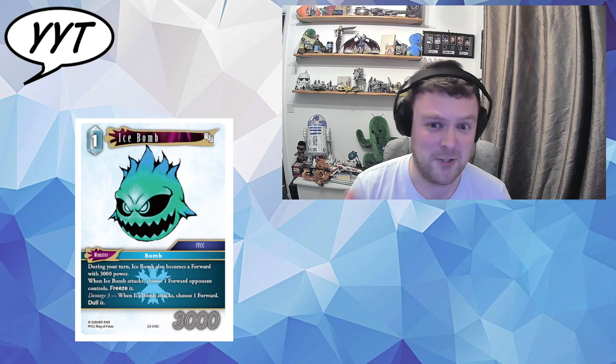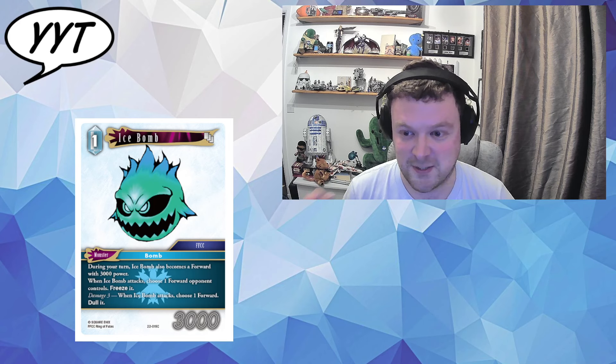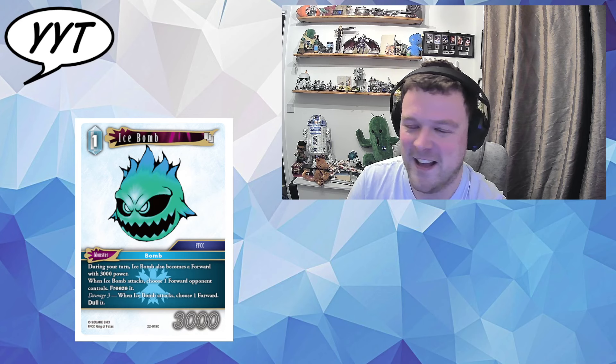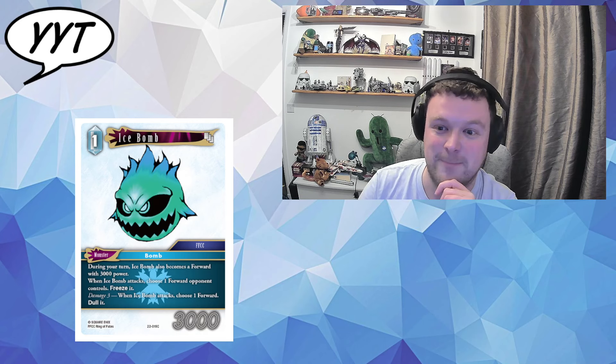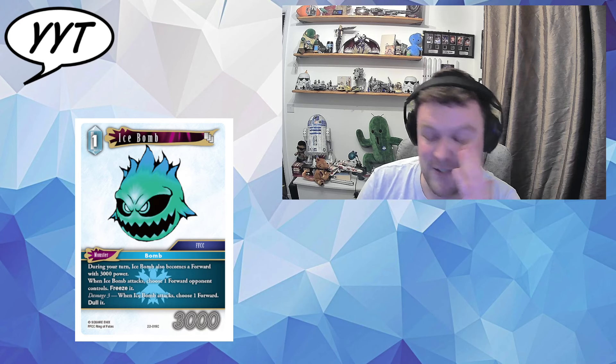We're going to try and keep it short and sweet for these cards because we just want to get started playing them as quickly as we can. You know, come on FF decks — you've won the Octagon. First of all, we have a monster ice bomb with great bomb synergy. FFCC still relevant? Overall it's true ice satisfaction.